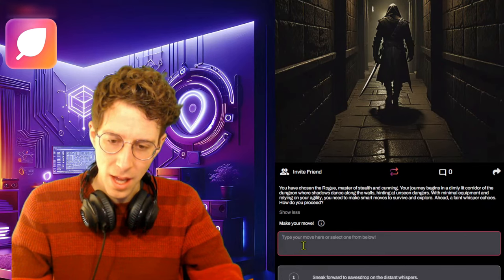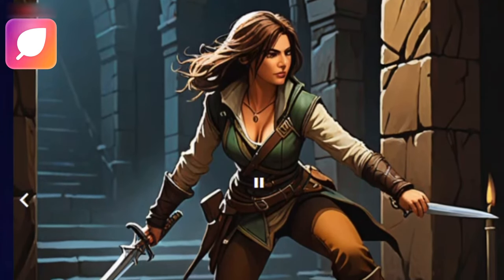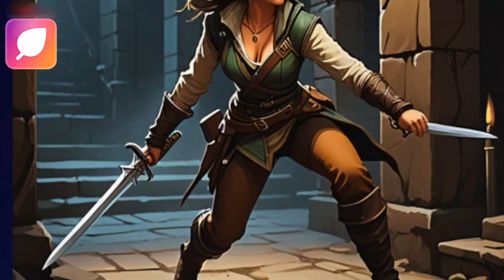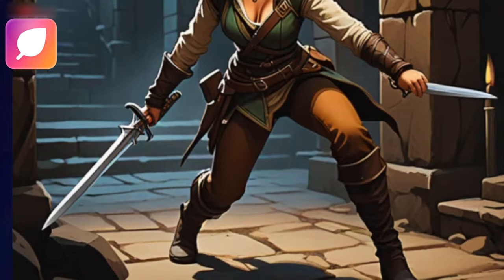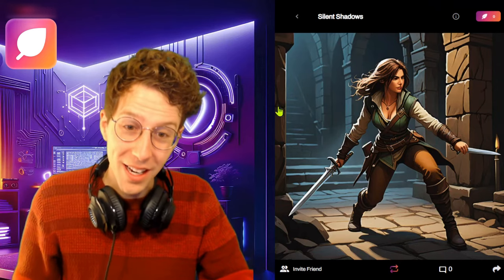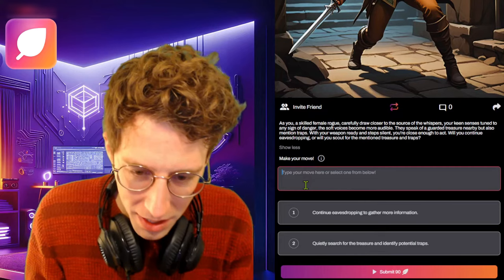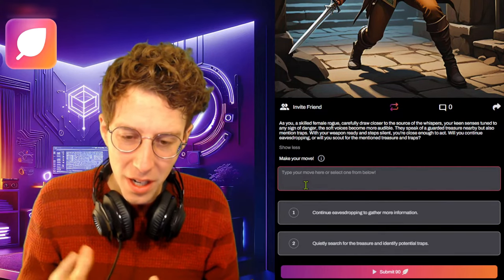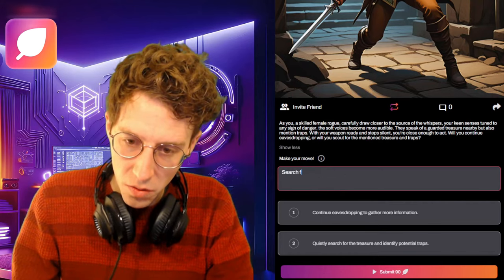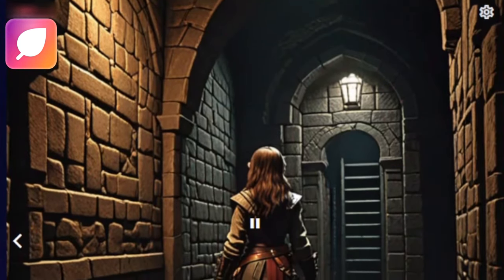As we're a rogue, let's sneak forward and eavesdrop — and I'll add drawing our weapon to it. The AI responds: 'As you carefully draw closer to the source of the whispers, your keen senses tuned to any sign of danger, the soft voices become more audible. They speak of a guarded treasure but also mention traps. With your weapon ready and steps silent, you're close enough to act — will you continue eavesdropping or scout for the mentioned treasure and traps?' We eavesdropped and they were stupid enough to talk about hidden treasures, so we can use that to our advantage.